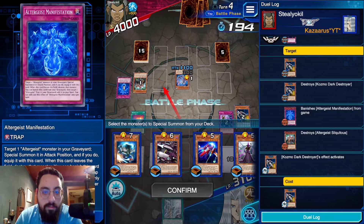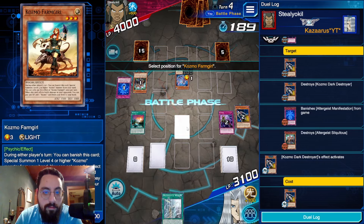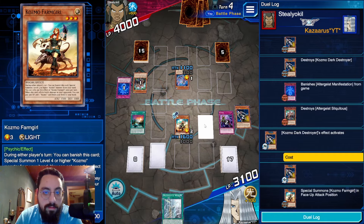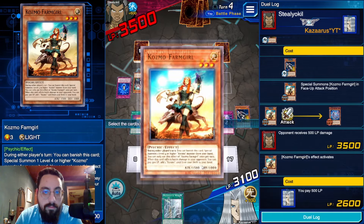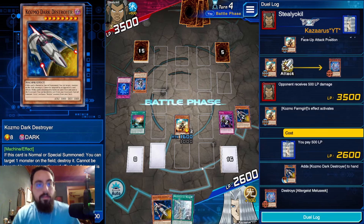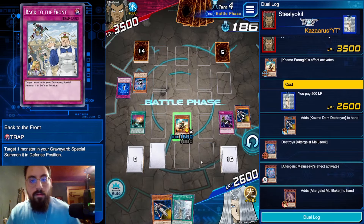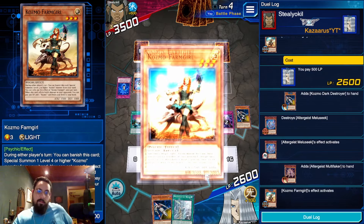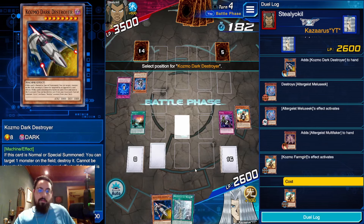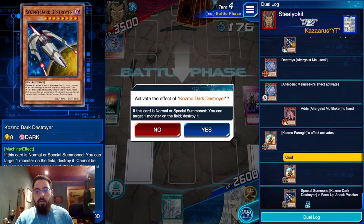Now I'm going to summon Farm Girl, attack, Farm Girl effect — add Dark Destroyer. They can Melu Seek, that's fine. Special Dark Destroyer, pop itself. What did they add? They added Faker. So I want to end on Lady, right? Yeah — I see there have been two camps: some people are saying Tin Can sucks because if you can't resolve it, your revives become bad.